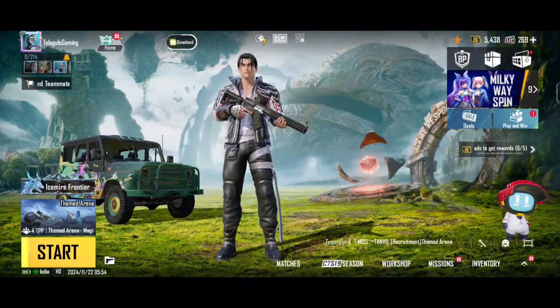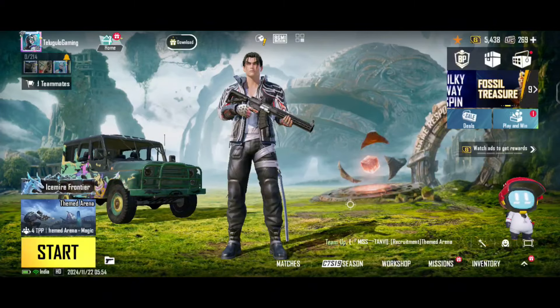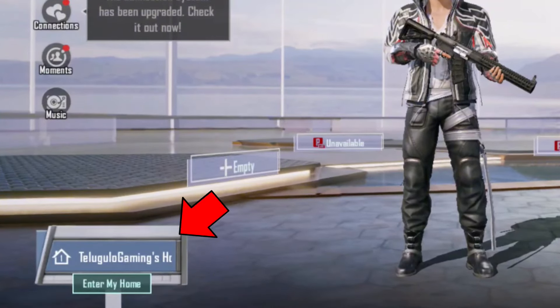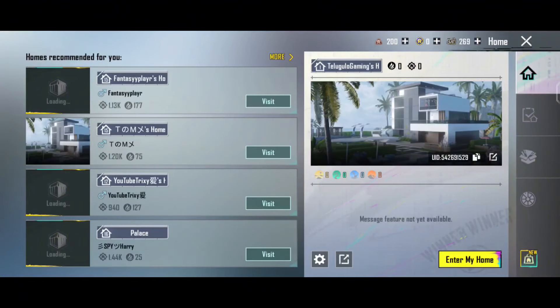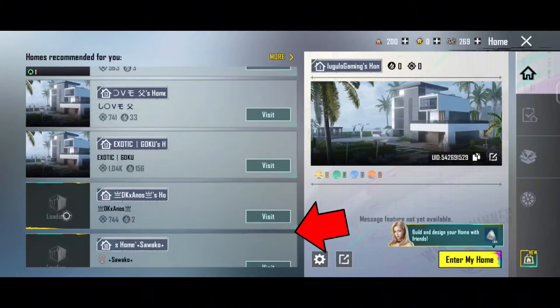So friends, here on the home screen, we have a home page. We have two sections, left and right. We have two sections on the left side and right side. We have already created the homes and released in our area.